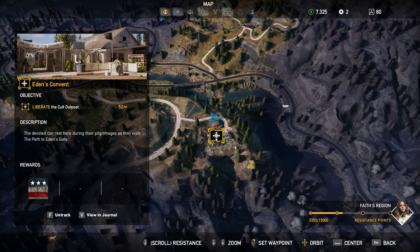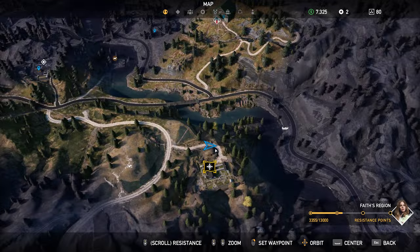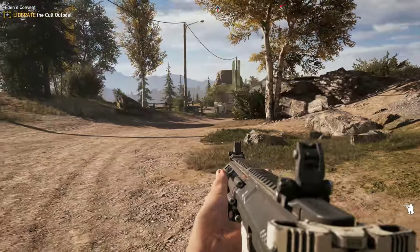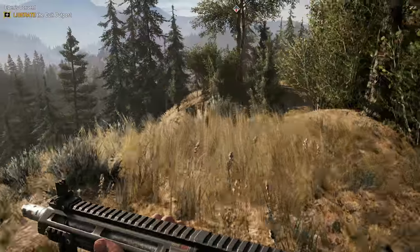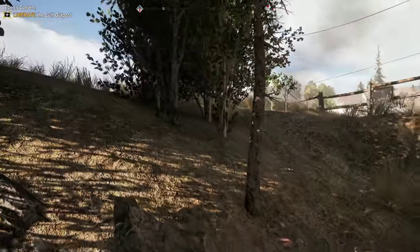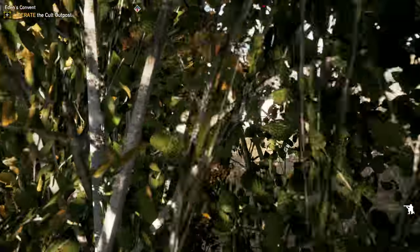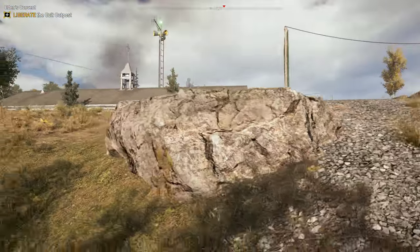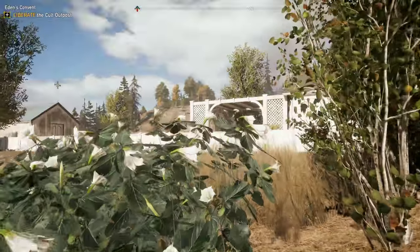Let's hop straight into this. We're coming in right from the road and we're going to go into the back. We've got our throwing knives selected. I recently upgraded one of my perks so that I can have more throwing knives in my inventory — I should be able to have six total. I only have four right now, but I should be able to have six total.